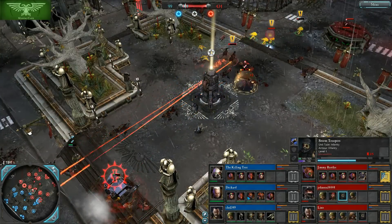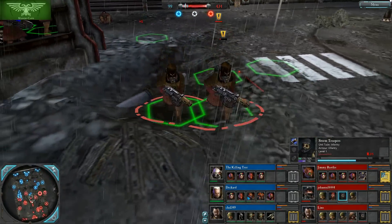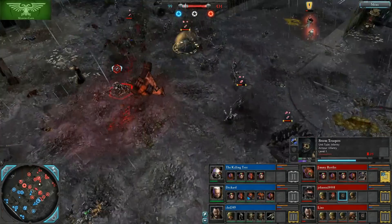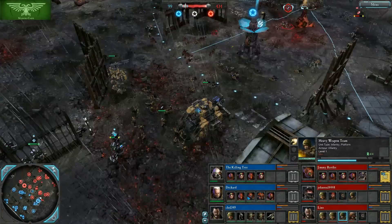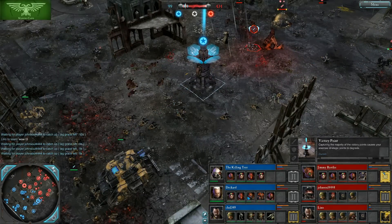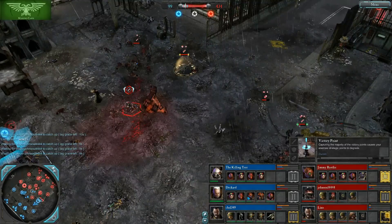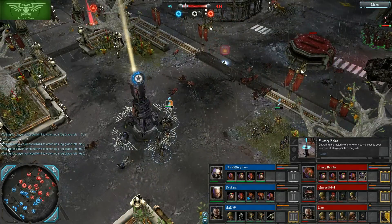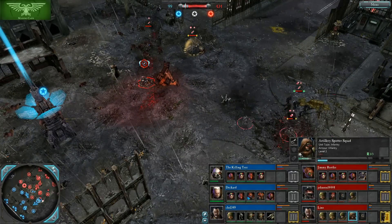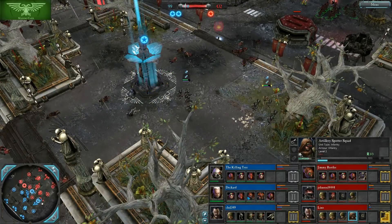The Stormtroopers are getting hit a lot — they look kind of funny with that particular custom scheme for the Imperial Guard. Over here, a Plasma Cannon Devastator taking some shots. Blue Team now with a massive deficit — 99 to 434. But Blue Team is about to take the double cap, so that will start the VPs ticking in their favor. They've got a lot of ground to make up.